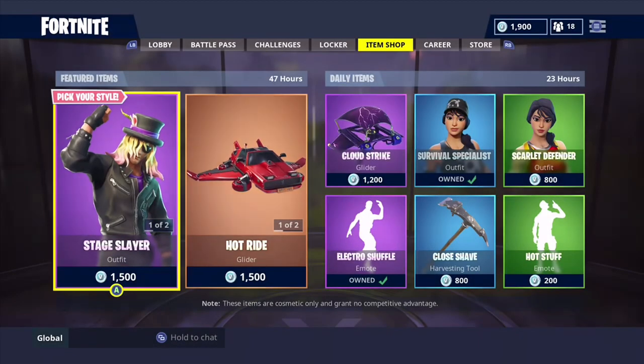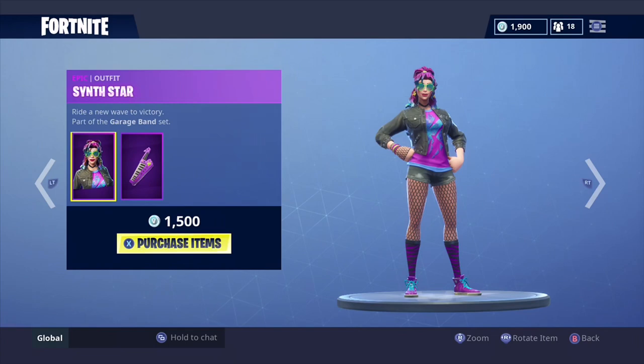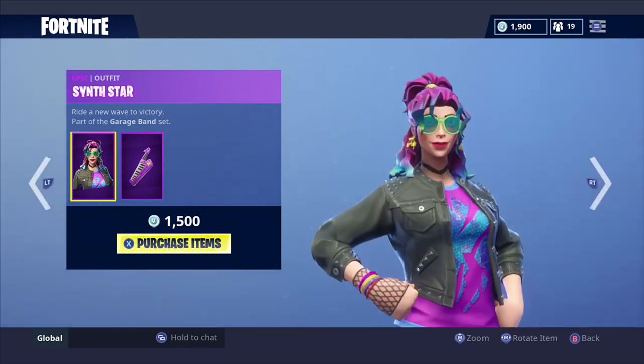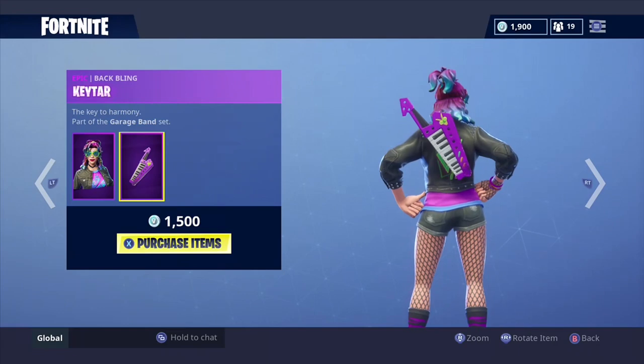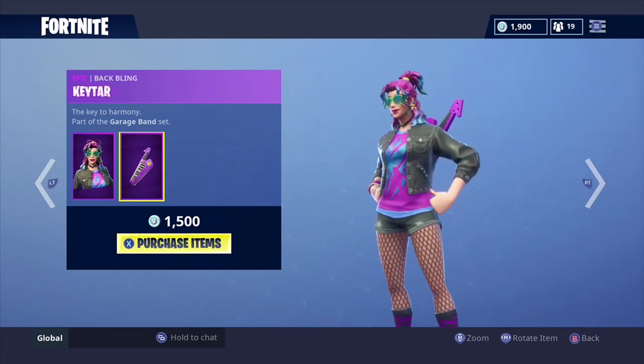What's up everybody, welcome back to my channel. Today's video we're gonna be looking at Sith Star — I believe that's how you say it — and what backlings go with her. The only thing good about her so far from what I'm seeing... I really don't like her outfit. Is the keytar. Other than that, I don't really see myself wearing this skin, but let's see what backlings go with her.